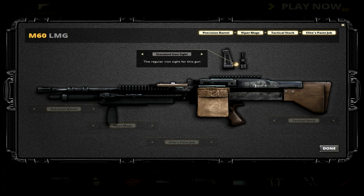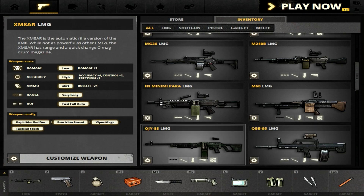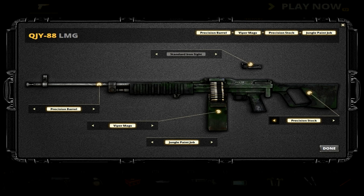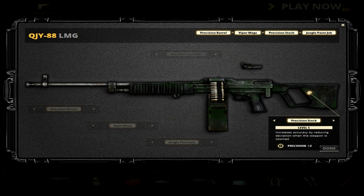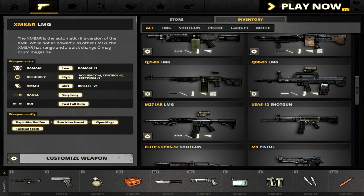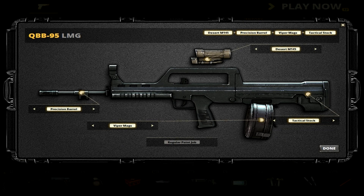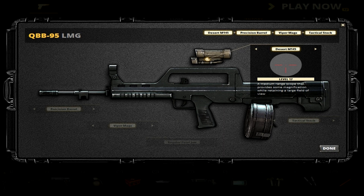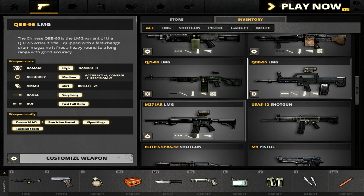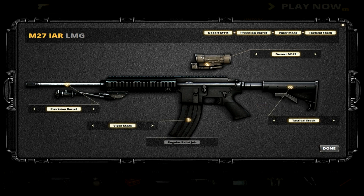For the M249 SAW the setup is similar but the Tactical Stock is different. On the M60 — no sight because that will slow down ADS time — Tactical Stock, Viper Max, and Precision Barrel. Then the QGY: Precision Stock, Viper Max, Precision Barrel, and no sight because that slows down ADS. It also has the Jungle paint job because it looks really nice on this weapon. The QBB is really good with the M145 or Red Dot — I switch between them but tend to run the Desert M145 on longer range maps. The M27 also works really well with the M145 because it has good hipfire up close and you can scope in for longer range shots.